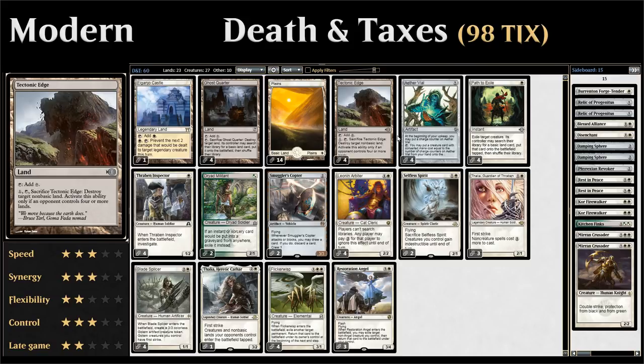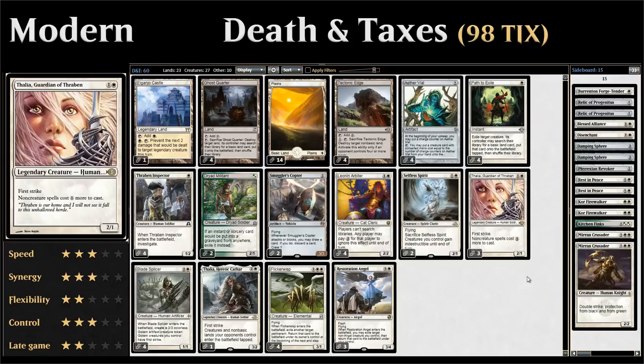The other way we can tax their mana is with Thalia, Guardian of Thraben — a two-mana 2/1 legendary creature with first strike that makes non-creature spells cost one generic mana more to cast. Since we're playing very few non-creature spells in our deck, it's mostly going to affect the opponent.